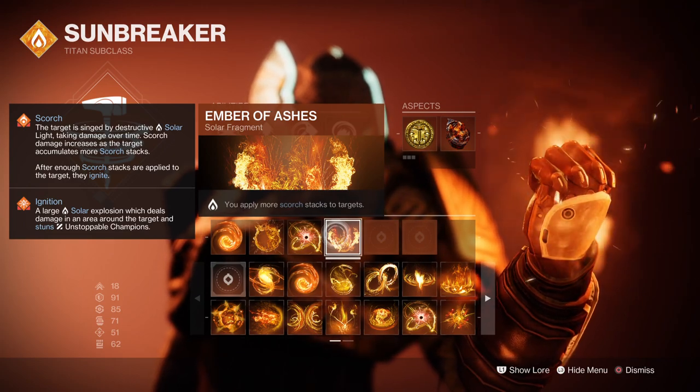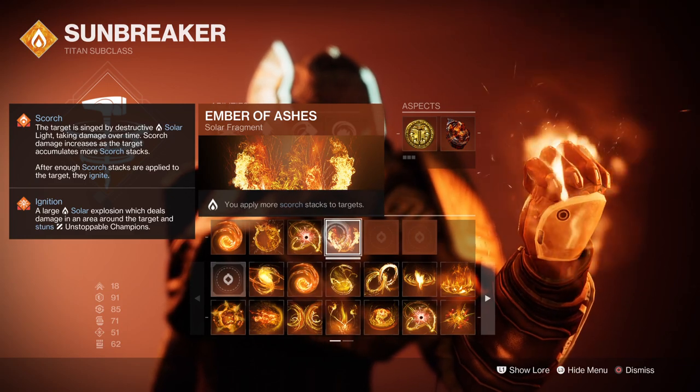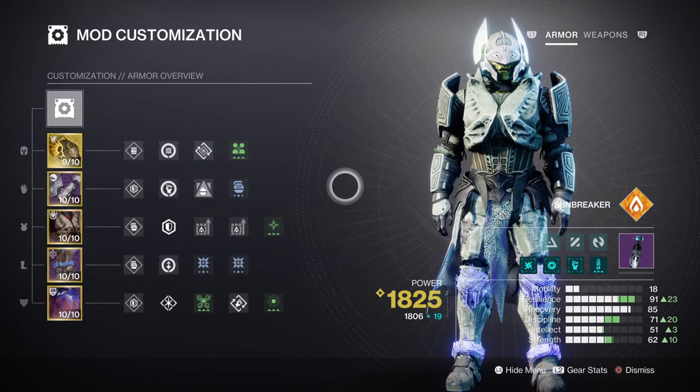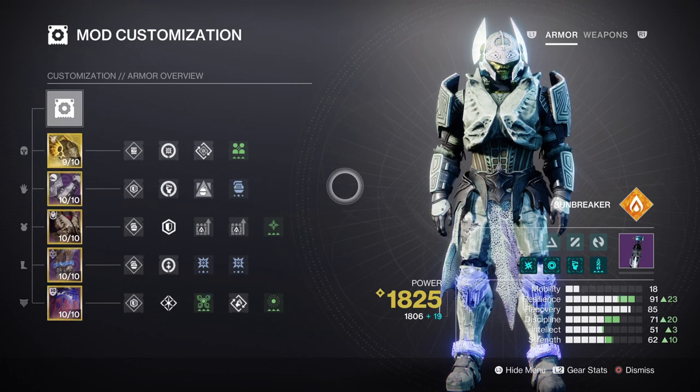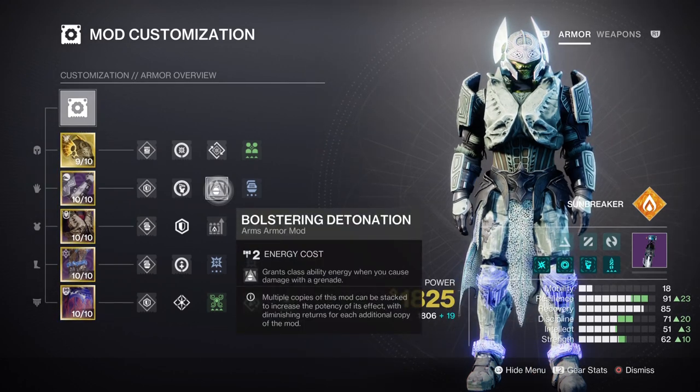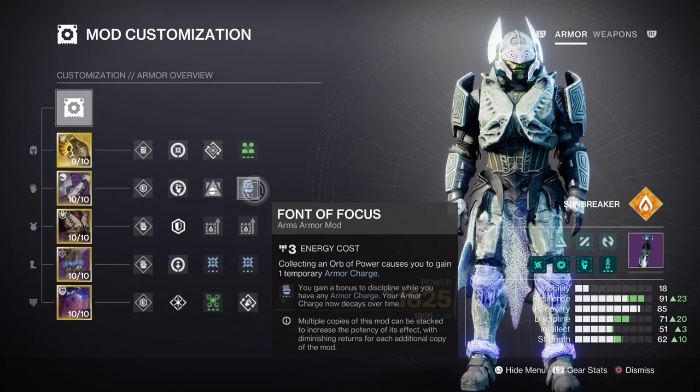Solace is key to making the Restoration effect last longer for us, which does mean Ember of Resolve can be taken off and replaced if you don't need that extra bit of healing. Stat-wise, you're going to invest into Resilience and Discipline. Resilience at Tier 8 will give us a 27 second cooldown when using our class ability while also giving us a 24% damage reduction — this can be pushed to Tier 10. However, the current cooldown is more than enough to get our class ability effect back when we reach critical health, as the sunspot only activates when we have a full class ability. We also have the Bolstering Detonation mod to further help with class ability recovery when paired with our grenades.